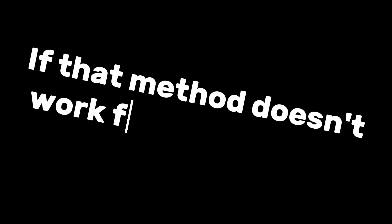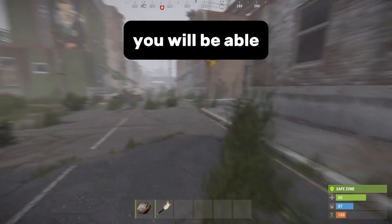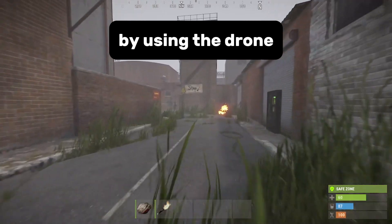If that method doesn't work for you, try this. Once you have found 200 scrap and a camera, go to an outpost or a bandit camp. Once you have arrived, look for the drone delivery station. From here, you will be able to check to see if there is a drone in stock in a vending machine by using the drone delivery station.